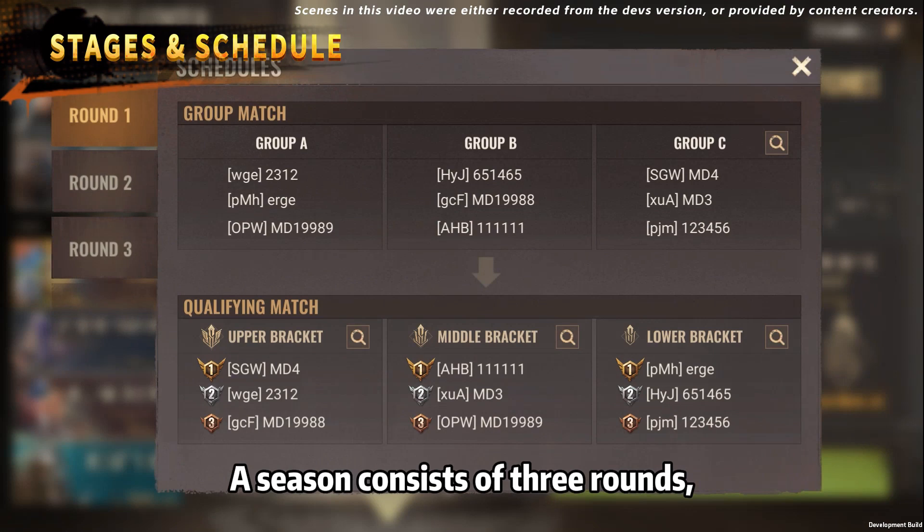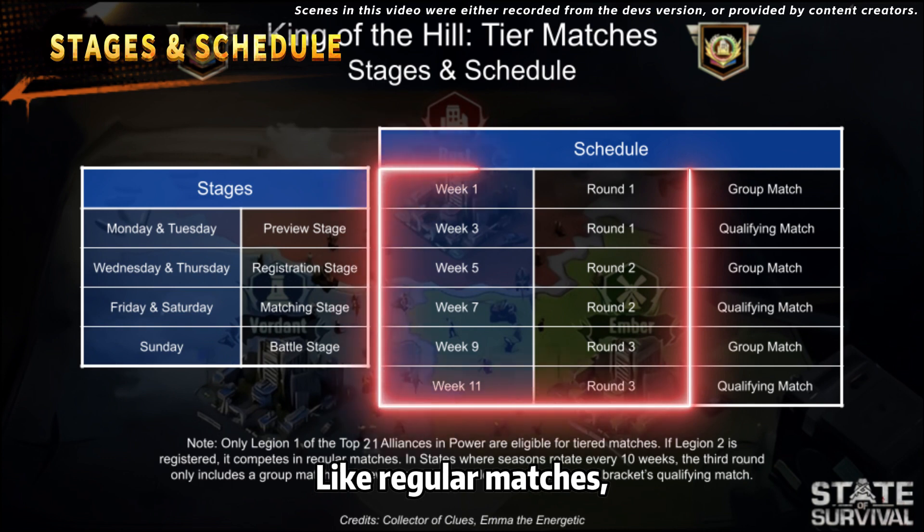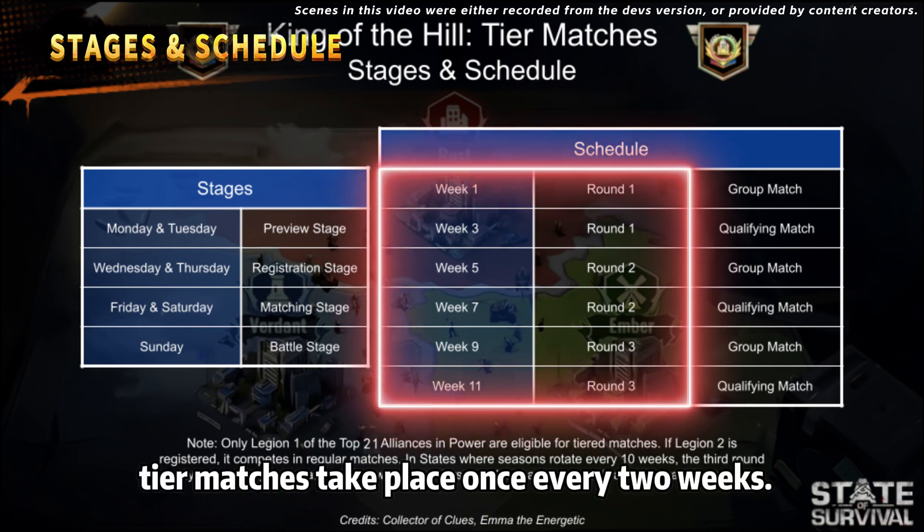A season consists of 3 rounds, with the tier at the end of the season being the final tier. Like regular matches, tier matches take place once every 2 weeks.